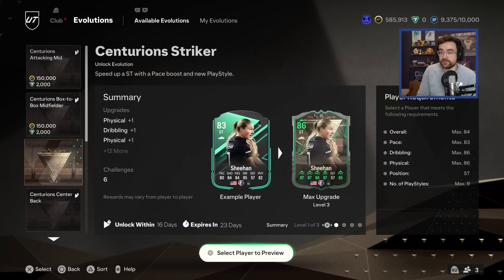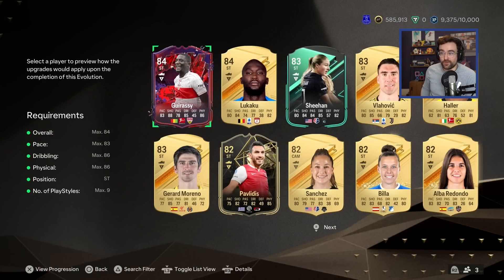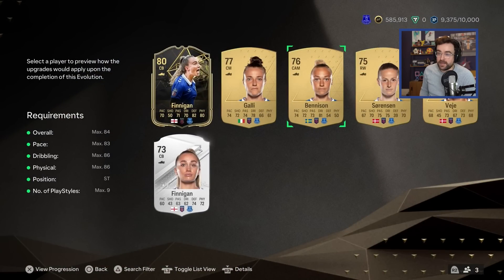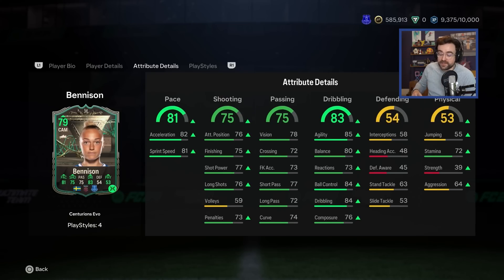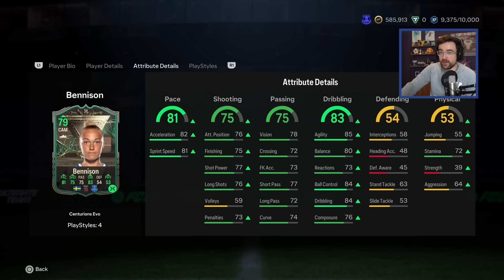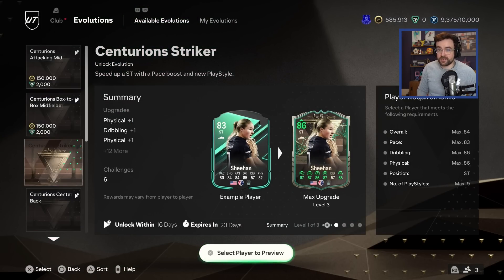The top comment is from RobboUpTheToffees. These three Evos — Centurion Attacker Mid, Centurion Box-to-Box Midfielder, and Centurion Striker — there is actually an Everton player who can go into all three of them, and when you do it she becomes unbelievable. It's Hannah Benison, who's non-rare and 76, but her stats aren't actually that bad. She's a CAM, centre-mid and a striker. After putting her into all three she's 86 rated, with 90 pace, 9 play styles, and 92 dribbling. That card is crazy. However, it is 300k and it uses up the Centurion Striker Evo.